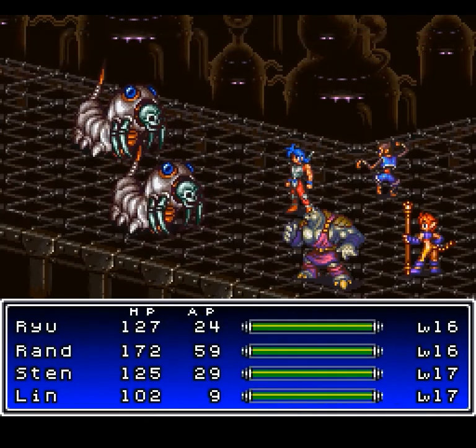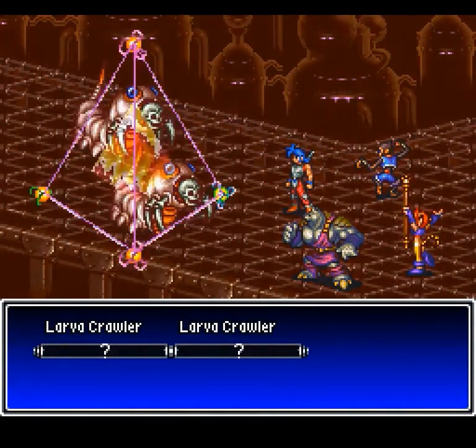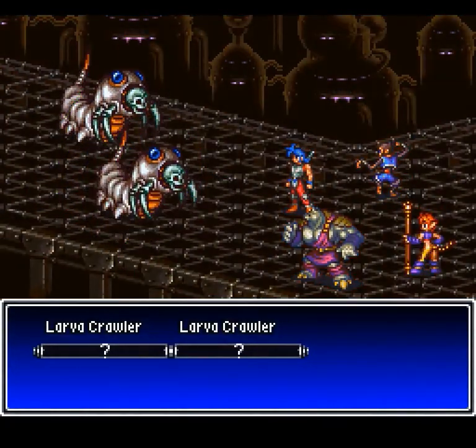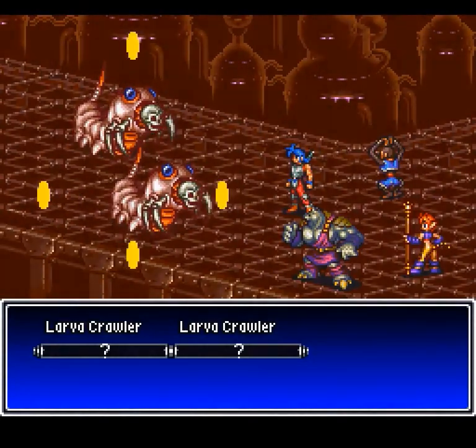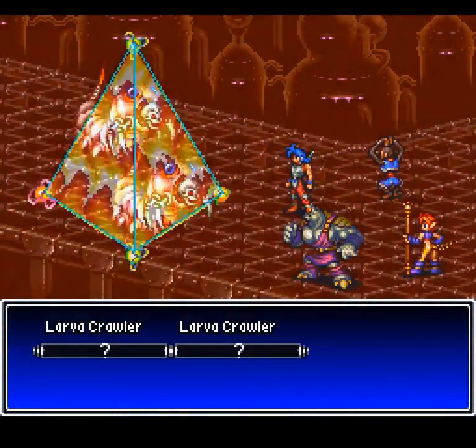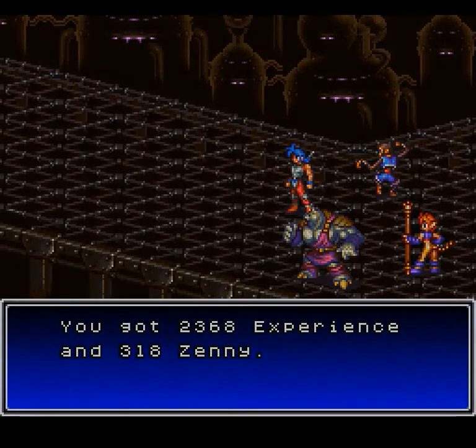We've got the Larva Crawlers, who have a boatload of HP and can also use Poison Breath on you. Fortunately, they are also weak to fire, so use a Fire Spice and Fire Blast, and there you go — they are down for the count.